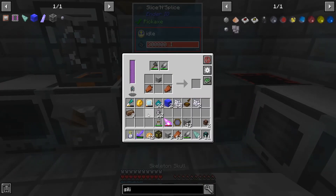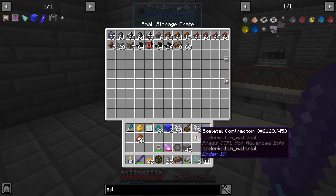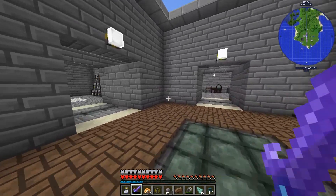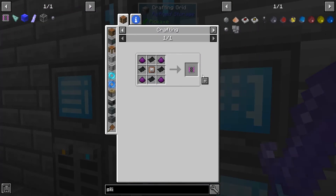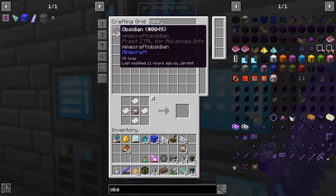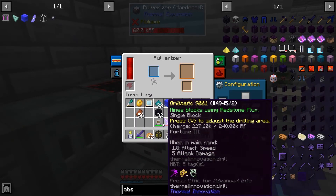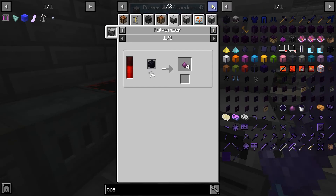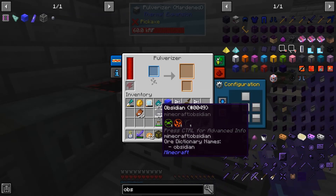That should be in there. So there are four of those I can get right now. Let's go make four big item filters if I can. I need obsidian dust. Let's get some obsidian - we'll get half a stack of that and throw it in the pulverizer. The pulverizer gets you four, sagmill gets you four, I guess it wouldn't matter, so we'll do that.